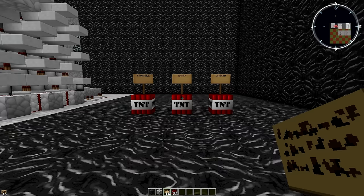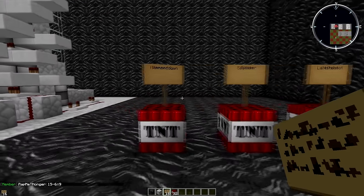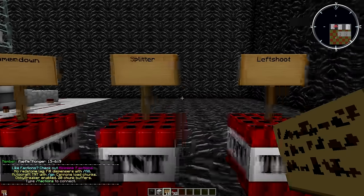So we have two things — three things — that are gonna make this possible. We have the hammer down, we have the splitter, and we have the left shoot.